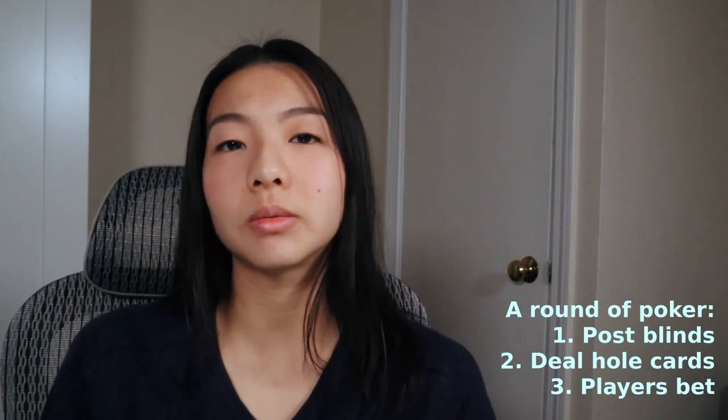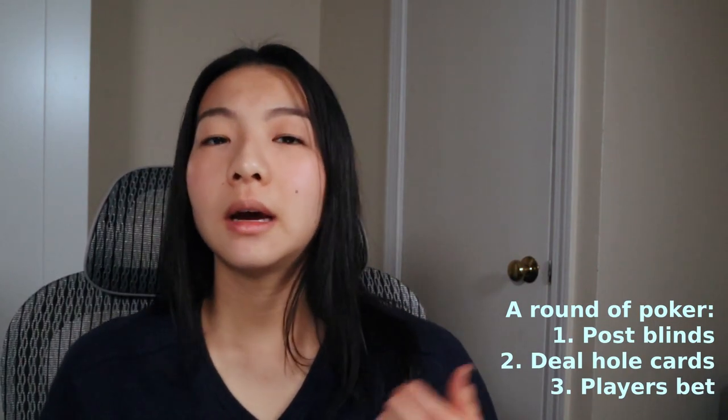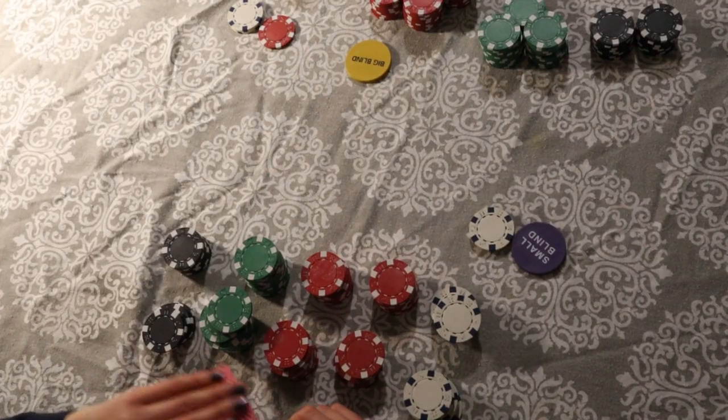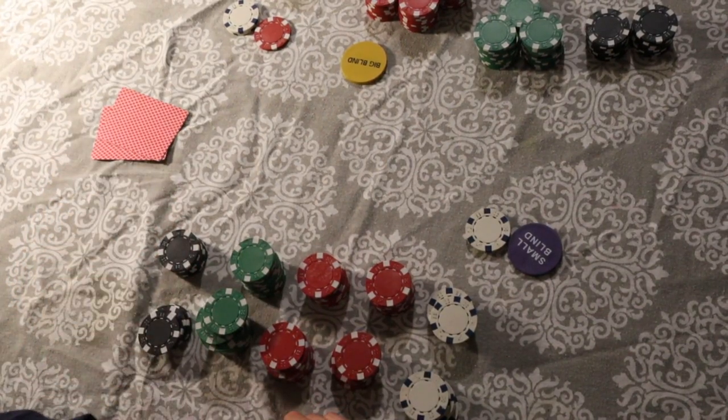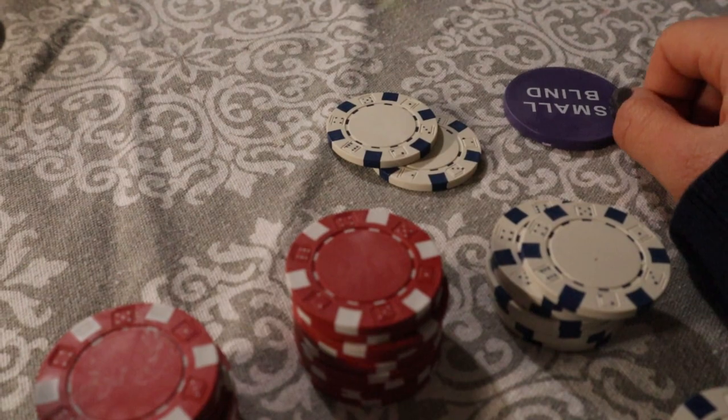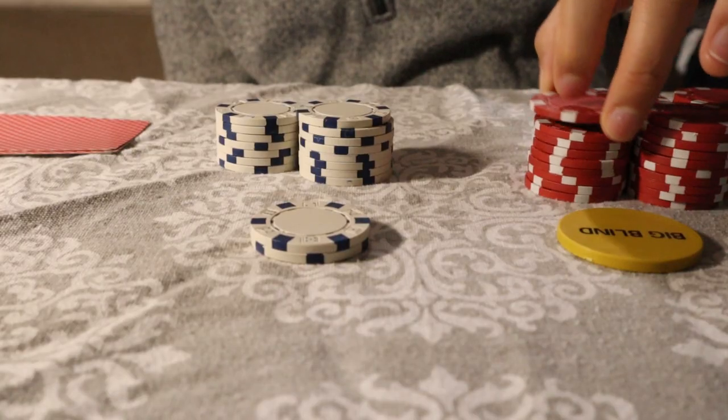All the players sequentially decide what action they want to take. The person to the right of the big blind looks at their cards and says either: these are not great cards, I don't want to play them, I don't want to risk anything — and then you can fold your cards. You're out of that round, which means you don't lose any money, but you also don't win any money. If you decide that your cards are pretty decent and you want to give it a shot, then you can either call what the big blind had posted — so you put that much money into the pot and now you're in the game — or you can raise.